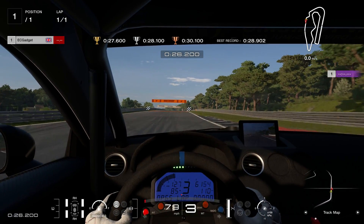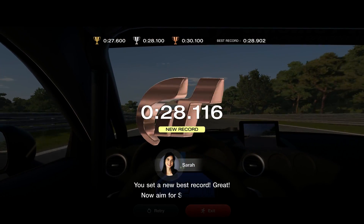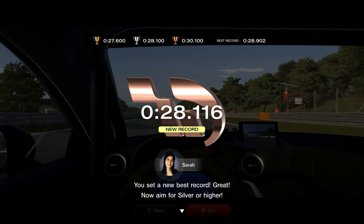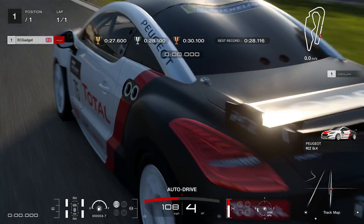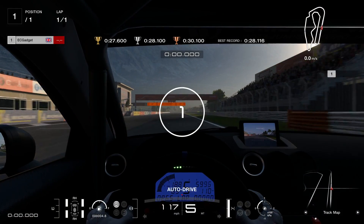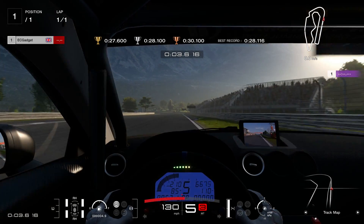I've got to check — do I have it in the right mode? That's the other thing to check. 28.1 — that could go to silver. Fifth mode is for Gran Turismo; number one is generally for PC. So I need to make sure I'm in the right mode.